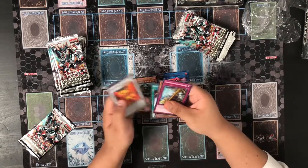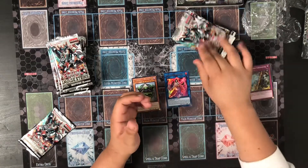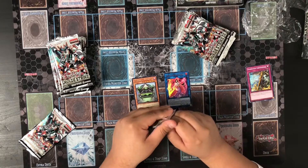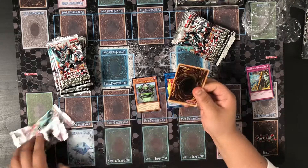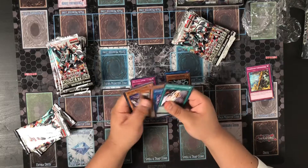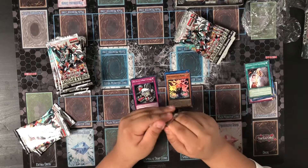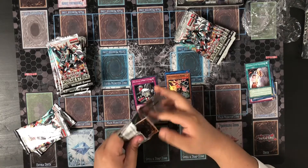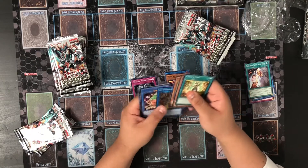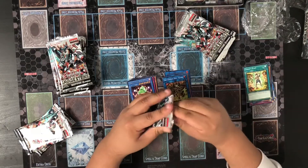This set introduces a lot of new stuff — like Shernuri support, Guard Dragons, Planky our new archetype, more Thunder support, Warcris, and a lot of that stuff. Also support for Salamon Greats in anticipation for the Salamon Great Structure Deck coming out in about two to three weeks.